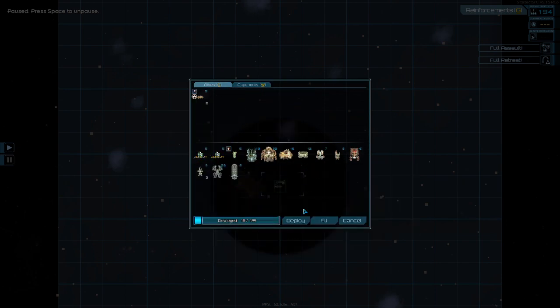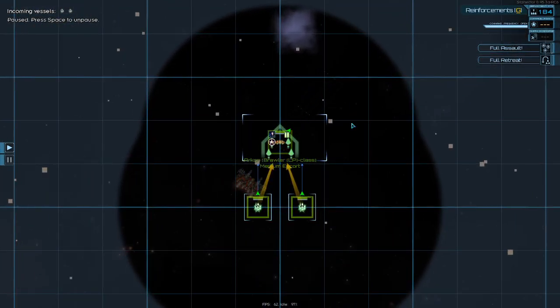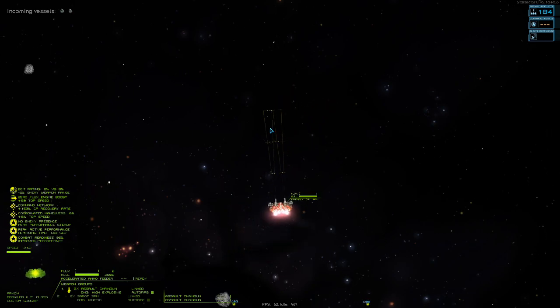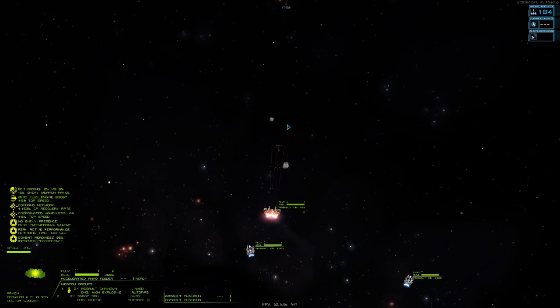I'm going to go ahead and deploy the Omens with me. The Omens, if you see me on Twitch, this is pretty much my bread and butter fleet — it's a frigate supported by two Omens. The Omens provide point defense and they also help stun-lock larger ships. So they're usually by my side; very rarely do I deploy just myself in combat.